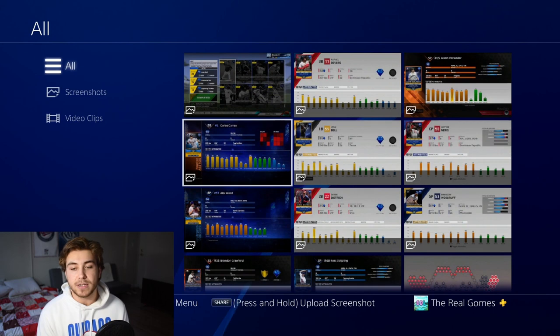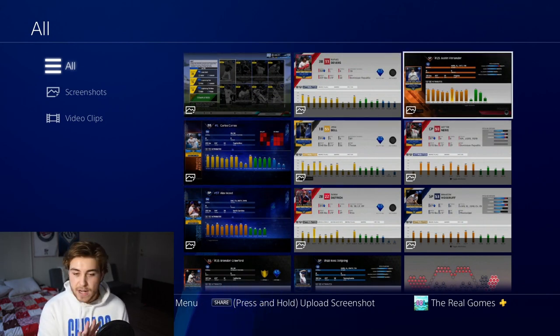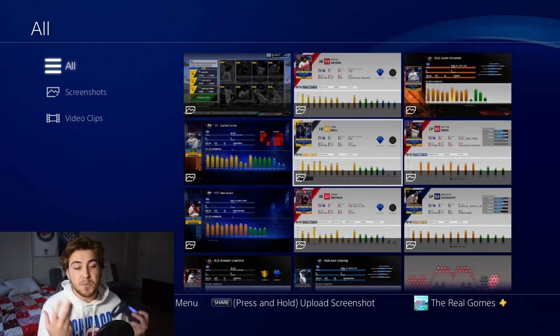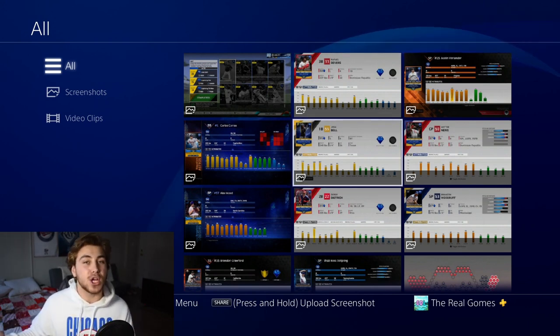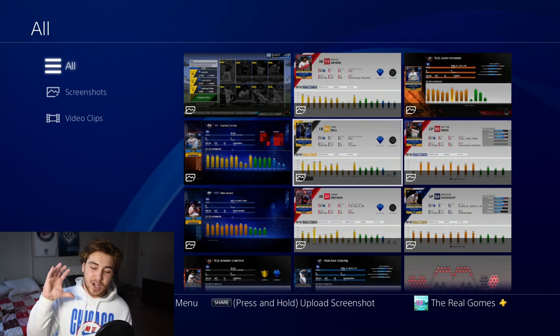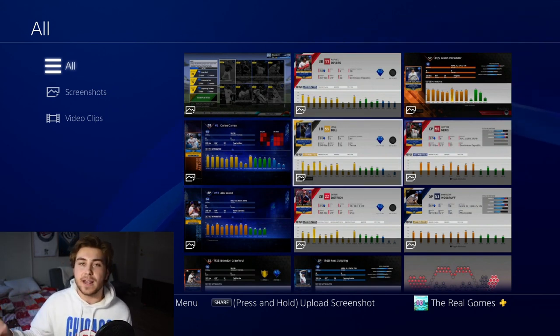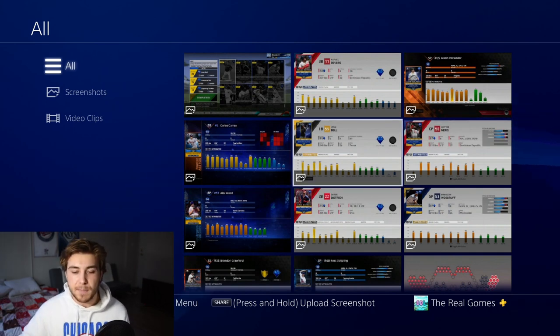I went ahead and looked at everything we could possibly see from the program. Do not invest in certain teams — remember, if we get an Oriole player of the month, they never get those cards because none of them are good enough. It's always that team or that position. So if we were to get a Jonathan Schoop, it would be Orioles players or second basemen.